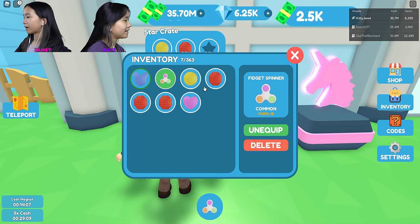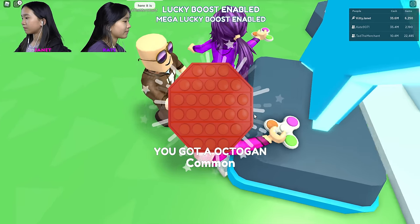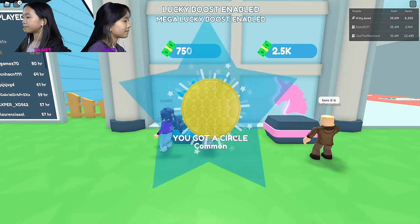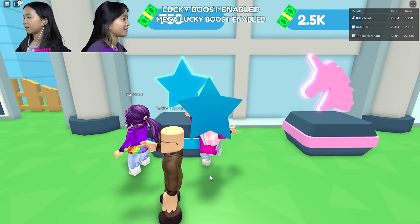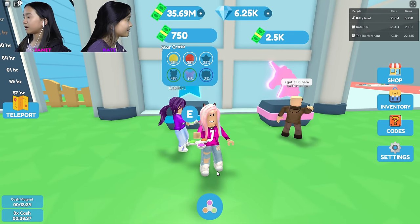I got the rarest cat. Really? What, lucky? We got six. This is seven. Let's see what it says — oh, it's red, just a red cat. Eight — got a circle. Nine — star, I got another octagon. You got the star? Yeah, but it's common too. Last one — I got a circle. I got a star. I got all six here. Lucky!